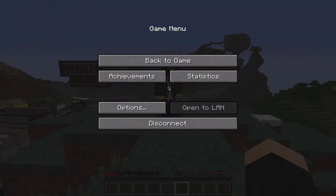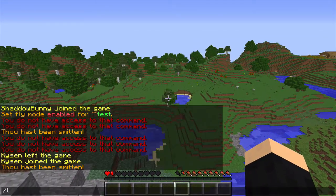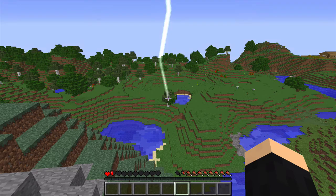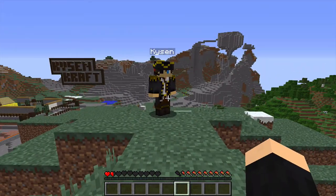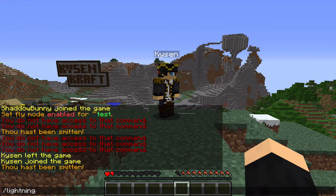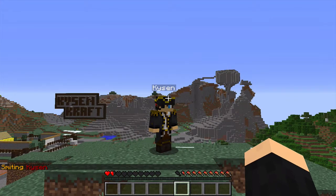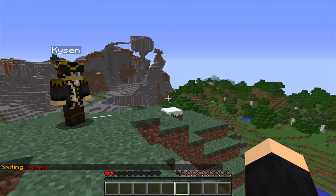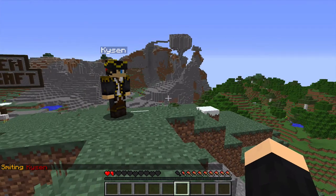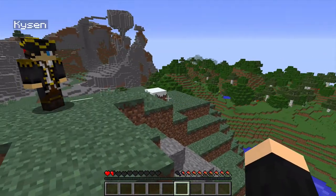Now if we hop over to the Shadow Bunny account, you'll see that if I'm looking at this tree and type in slash lightning, a lightning bolt will come from the sky and strike the tree, just like that. And if I type into chat slash lightning space Kaizen, then a lightning bolt will come down and strike Kaizen, just like that. Very simple, very easy to use. You'll notice Shadow Bunny is on very low health, but that's not the damage from one lightning bolt — it's just from some testing beforehand.